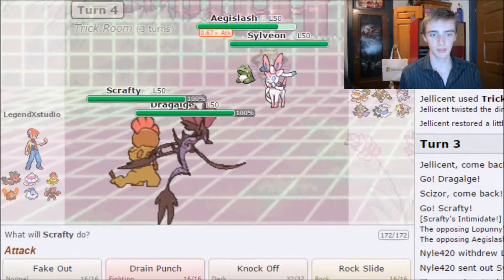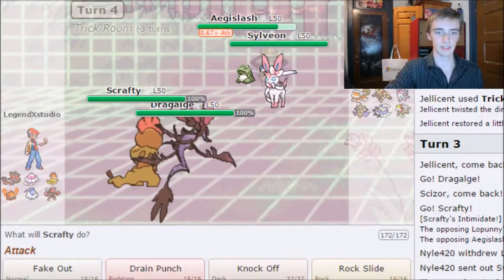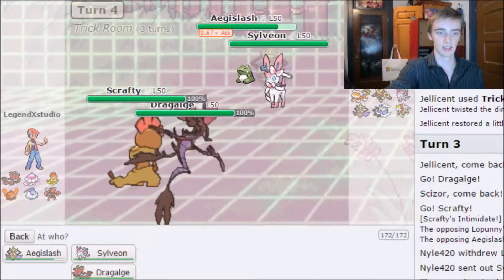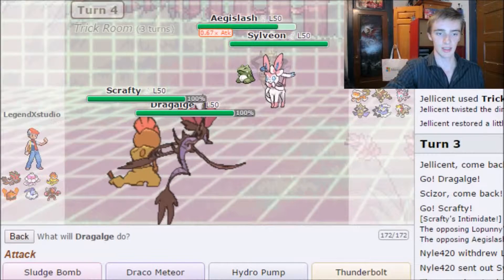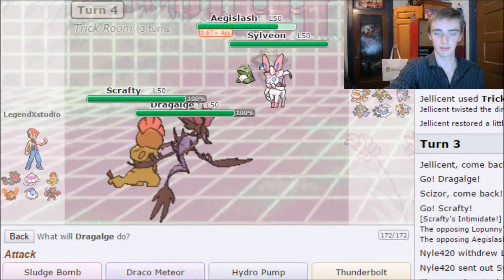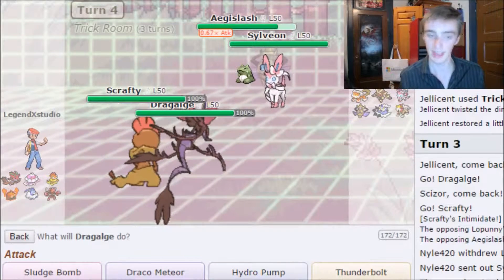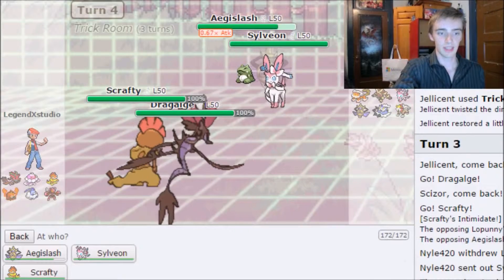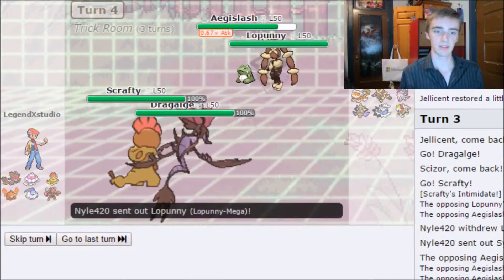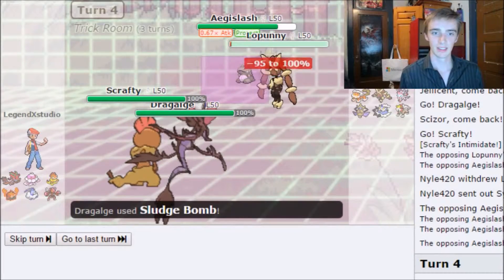I probably want to save Scrafty since it's the best thing I have to deal with Aegislash. I'll go for Knock Off on Aegislash. The only thing on their team that resists Sludge Bomb is Aegislash, so if I Sludge Bomb Sylveon they're going to take massive damage.